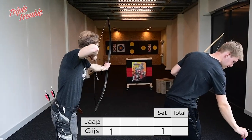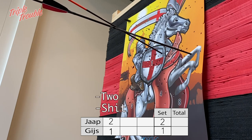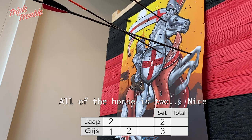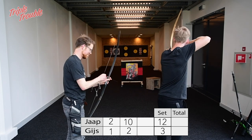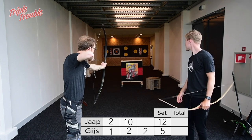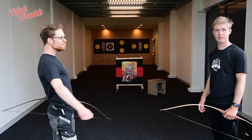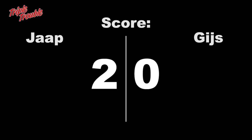Eight! Eight! Four! After the first set, Jaap is leading by two points, so Gijs is trailing again.